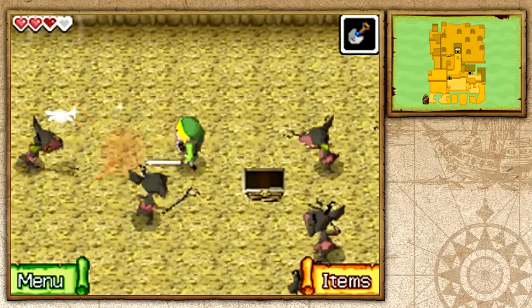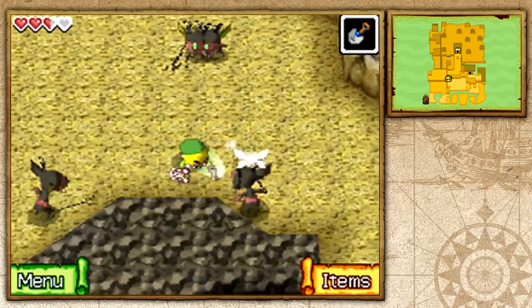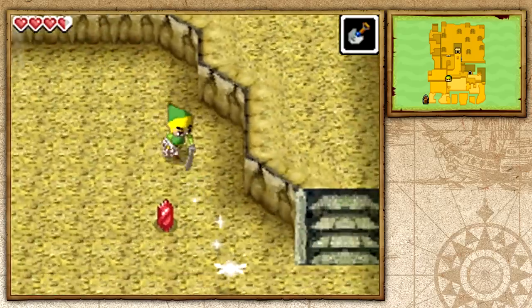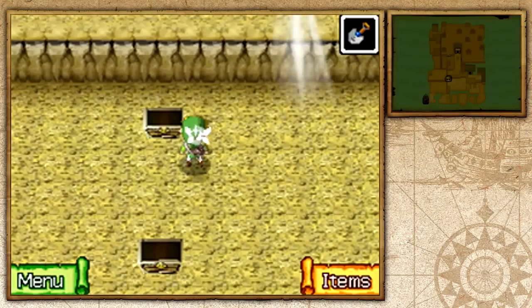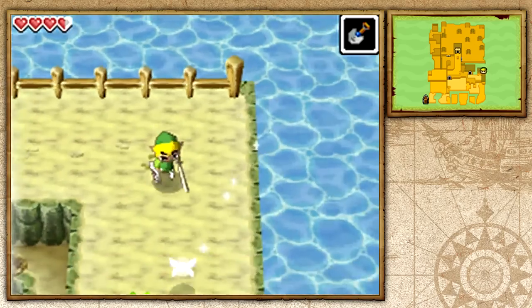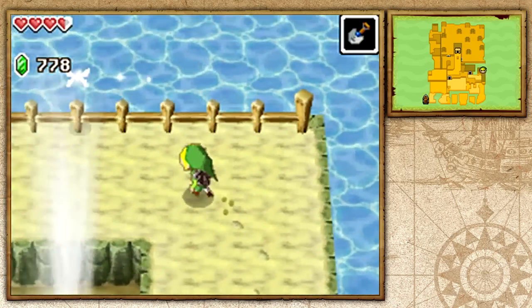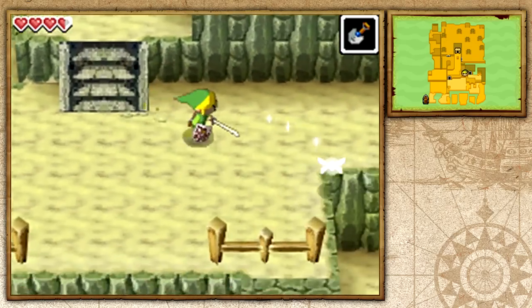The game calls it a treasure map, not a treasure chart like Wind Waker, though they're essentially the same thing. We use pockets of wind shooting from the ground to elevate upward and reach a chest containing a giant green rupee worth 100 rupees. We've collected a lot just by exploring this path, and we're approaching the temple entrance.